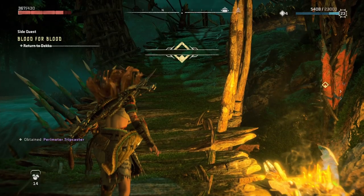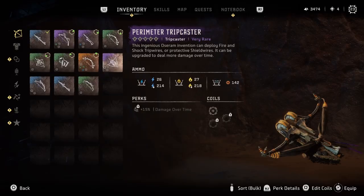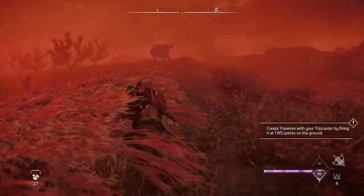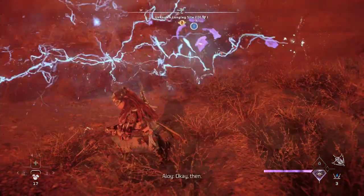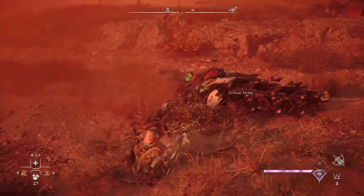Along with the bow, another really good option is the Trip Caster. I got a really nice epic one from a side quest called Blood for Blood, and just like the Shock Arrows, this has a really high shock buildup at 214. To complement the Trip Caster, you can also get a technique called Quick Wire, where instead of having to shoot two different poles, you can just shoot once and it automatically shoots a Trip Wire of a preset length. Just like the Shock Arrows, this knocks down lower tiered enemies in one shot. The main benefit of using a Trip Caster is that you can have two set up at once, doing basically double the damage.